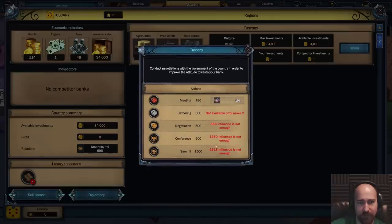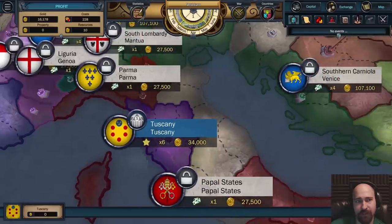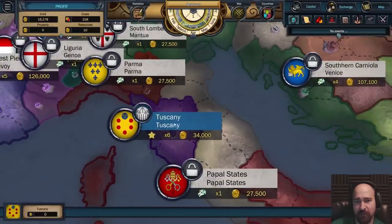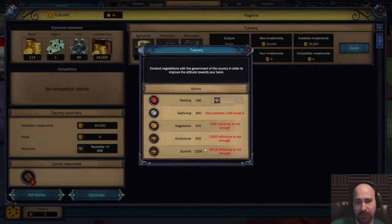I get the impression the bigger the click you do, the better it is. Is that right? 196 gets you 180? I don't understand. Where is the resource I'm spending? What is determining whether or not I can do the bigger clicks? I don't have enough influence. I feel like I'm spending 196 hands here to do a meeting, but I don't know where the 196 hands come from.